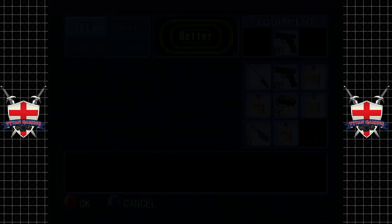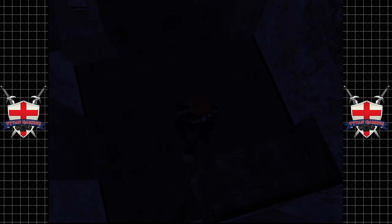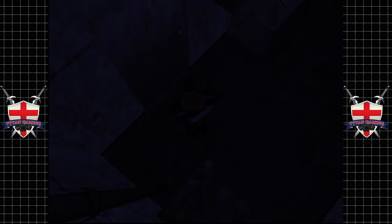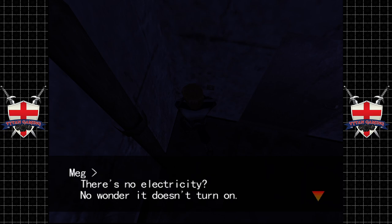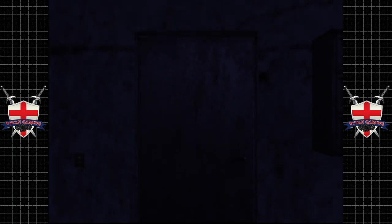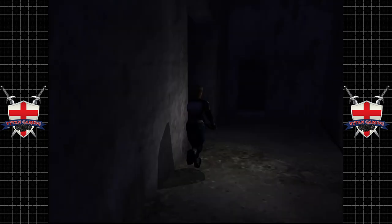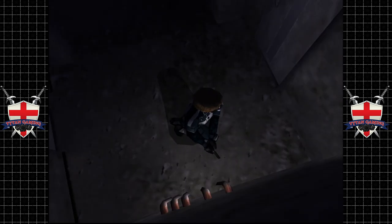Welcome back. When we last left off we got to a save room, and we finally understand what save rooms look like and what they do. I'd like to know how much power we have left in our torch, if that's even something we can find out. No electricity — no wonder it doesn't turn on. The radio works though, which is cool.